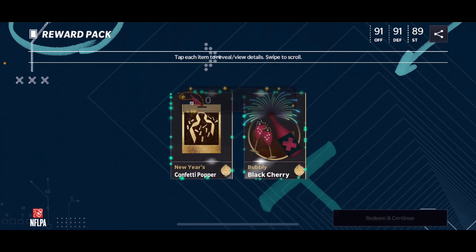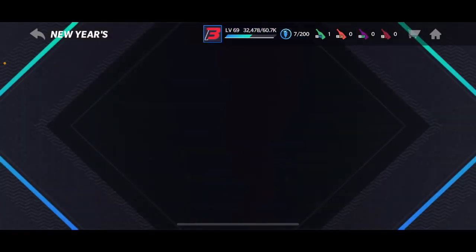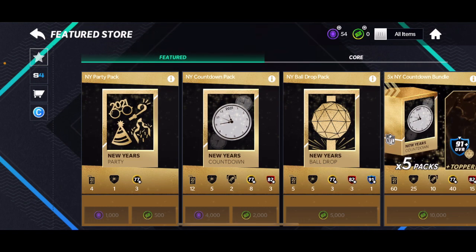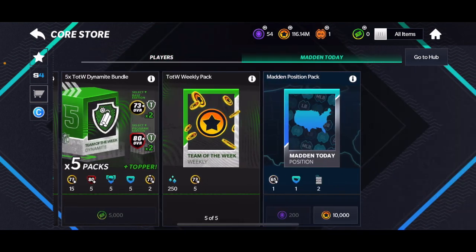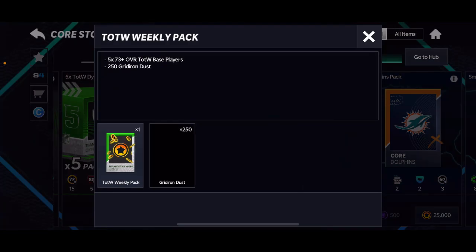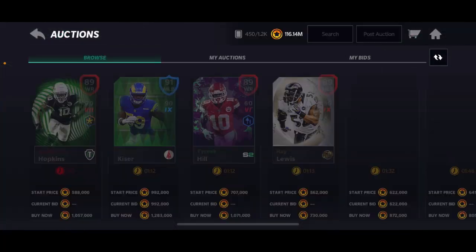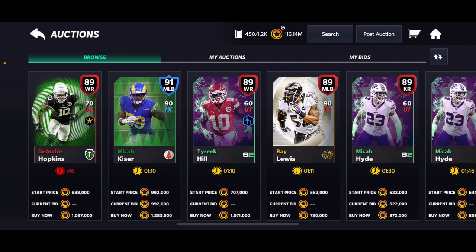The second one is super, super OP. If you go to Team of the Week and then go to the Team of the Week weekly pack, whenever this refreshes every Wednesday, you're going to get five players. With those five players you're going to sell them instantly for 20k each. So if all of them sell for 20k you're going to have made 100k from a 50k pack.